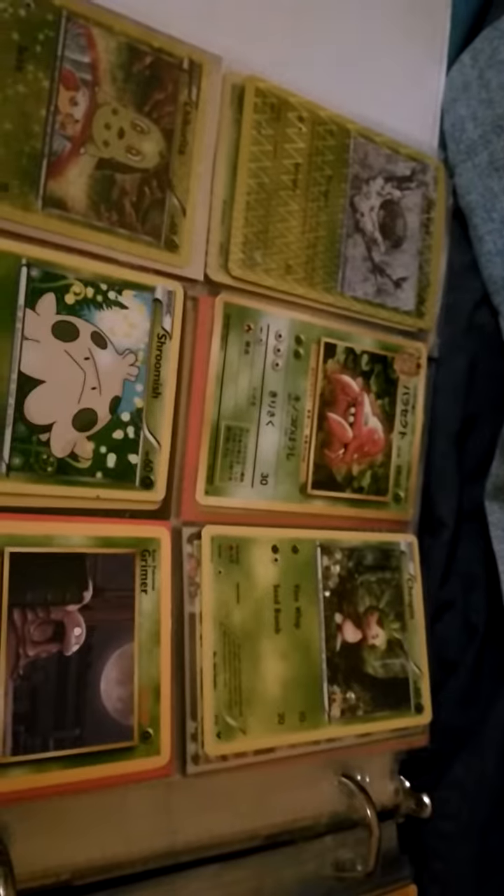Moving on to grass types: Shaymin EX; Mega Venusaur EX; Mega Heracross EX secret rare; old school Venusaur EX secret rare; Venusaur EX; Trevenant EX; Leafeon EX; Dustox; Tangrowth; Butterfree holographic; Tropius reverse holo; Shaymin EX; Virizion holographic; Venomoth reverse holo; Amoonguss reverse holo; Beedrill old school; Tangela old school; Ninjask reverse holo; combined Volbeat and Illumise; Paras reverse holo; old school Parasect; Pocket Monsters version; Chikorita holographic; Chikorita secret rare; Shroomish reverse holo; old school Grimer; Petilil secret rare; old school Ekans; Caterpie reverse holo; old school Caterpie; old school Bellsprout; Hoppip reverse holo; design grass energy reverse holo; and fingerprinted grass energy reverse holo.